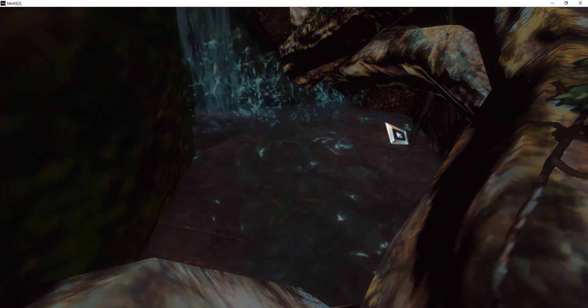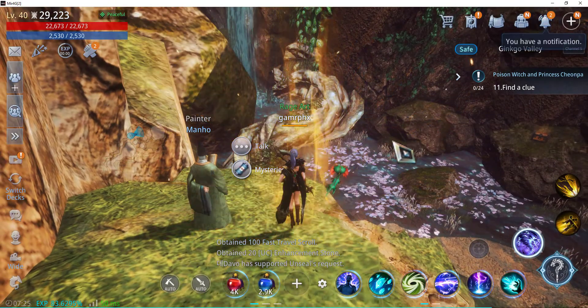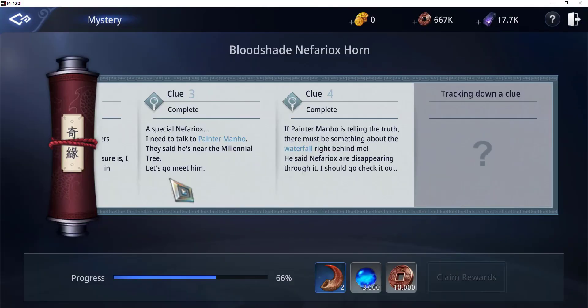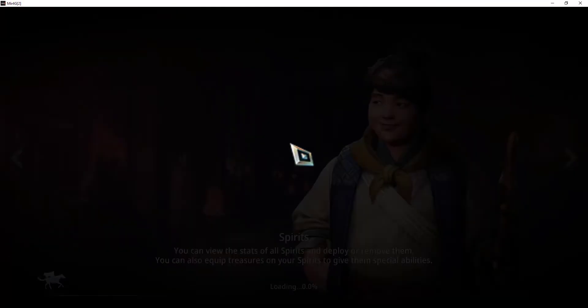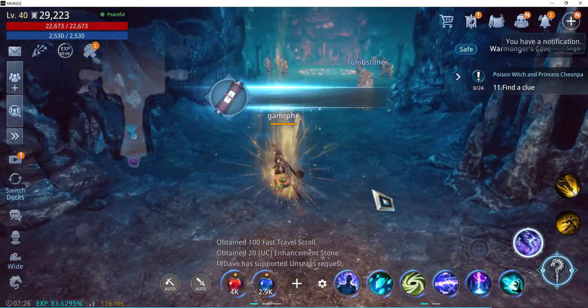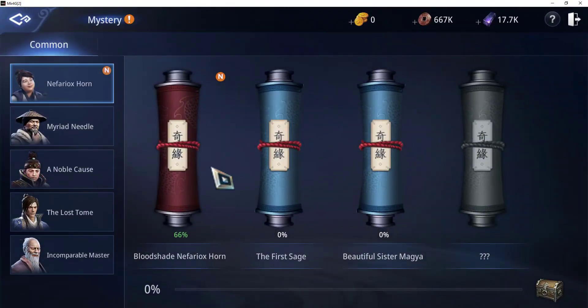It looks like there's a secret hideout over there. Let's see what our mystery quest is — clue number four says that we need to check out that secret hideout. Let's go there. The mystery quest has updated, so let's go there and check for the clue.